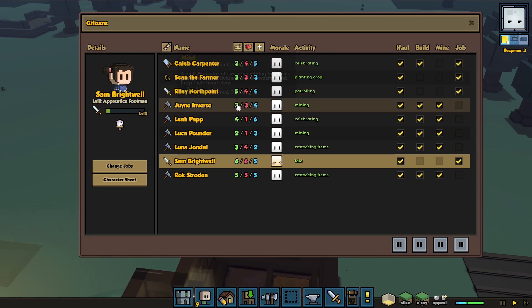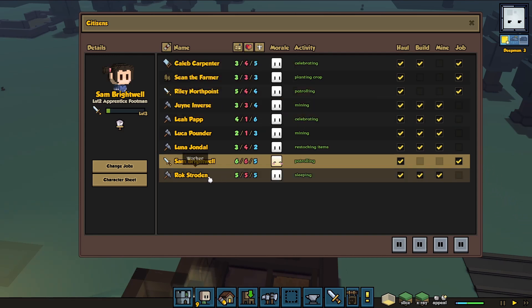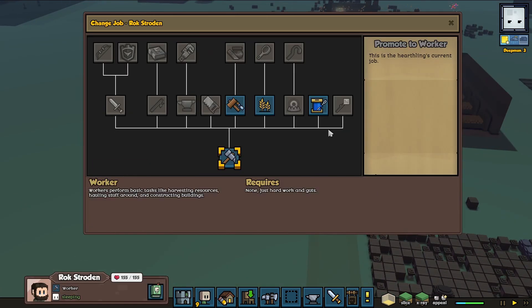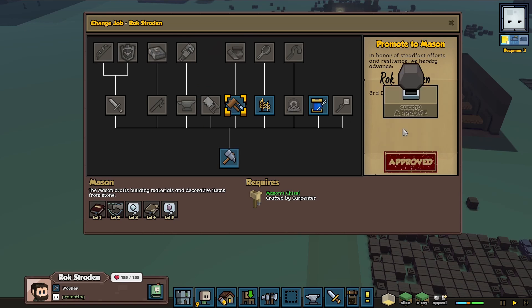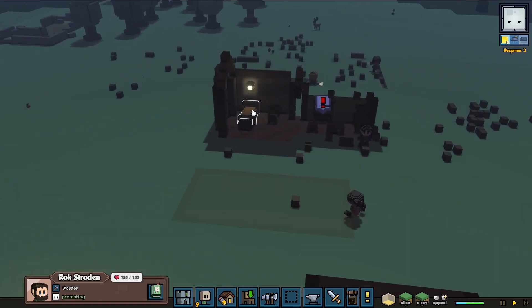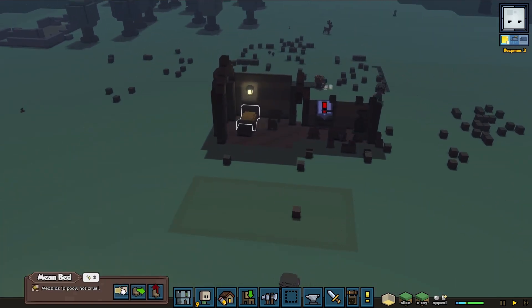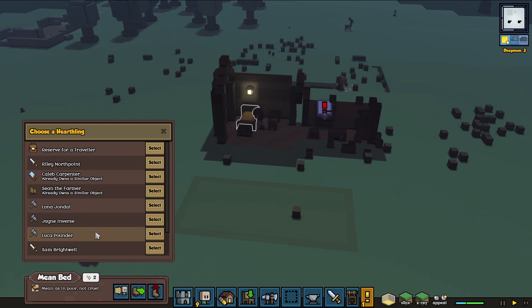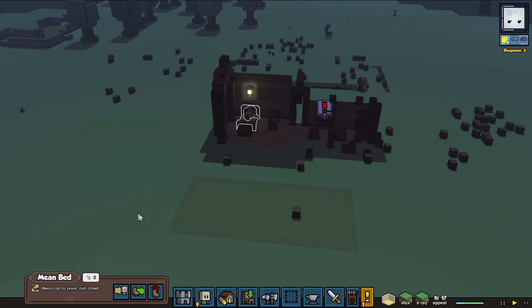I need to figure out who I want to make my mason. Rod Stockton — yeah, Rod Stockton. Change jobs. Alright, so that's got to change. Assign him the bed. There he is. Okay.